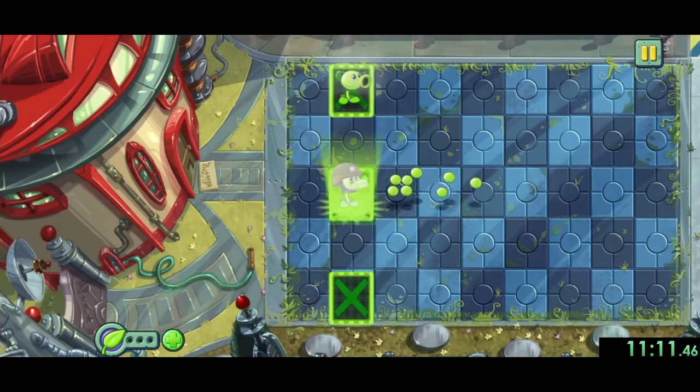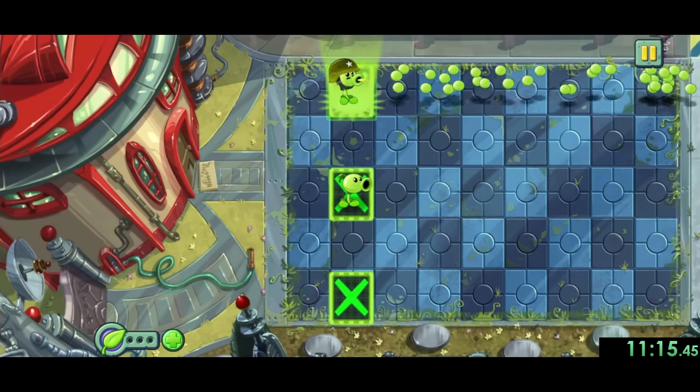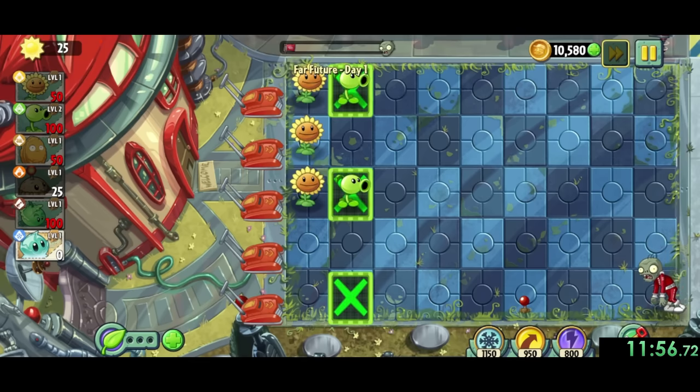First is far future, which introduces the gimmick of power tiles. These make it so if we plant something on a power tile and then use plant food, any plants on corresponding power tiles will also use plant food for free.